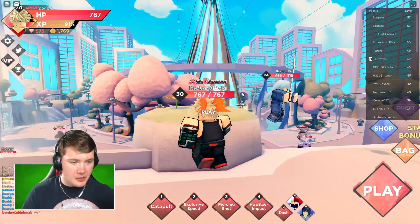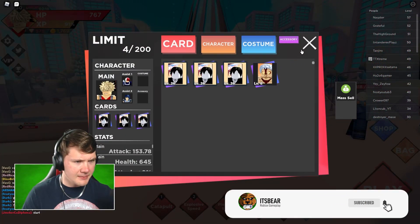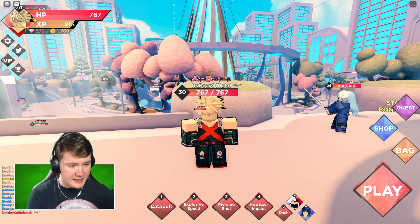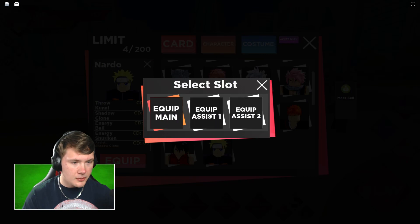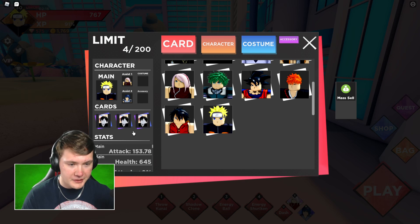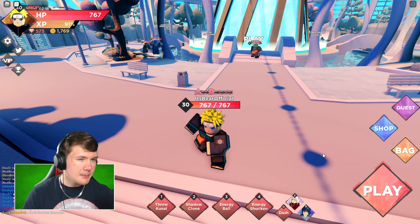Currently I'm still rocking Bakugou - he's kind of my favorite character in the game. I am level 30 now, and since my last video we have support characters down at the bottom. We have some new characters added in general. I'll equip Naruto and also equip Sakura as my other assist, so now we have a full Naruto team.